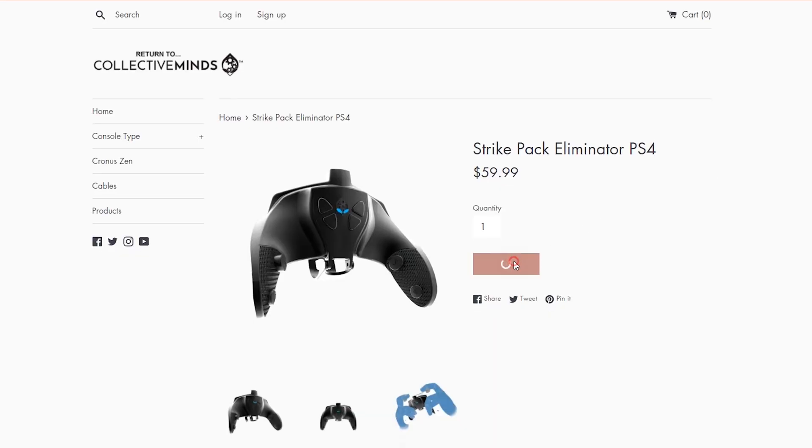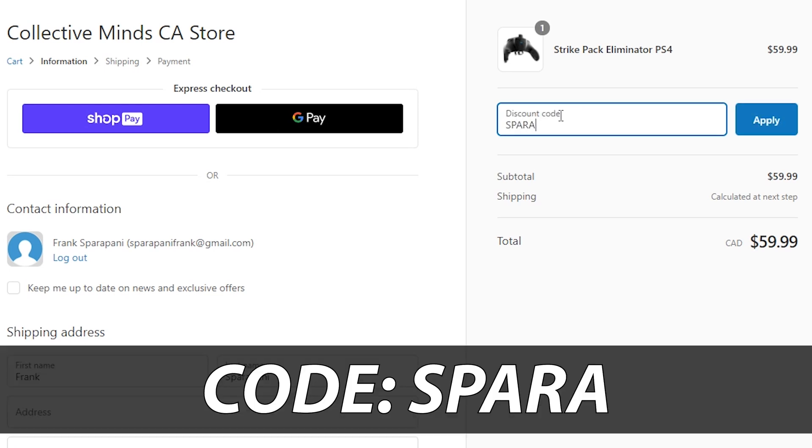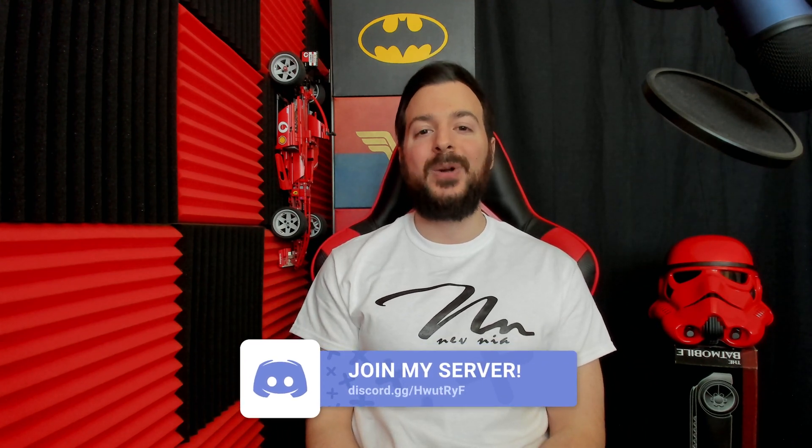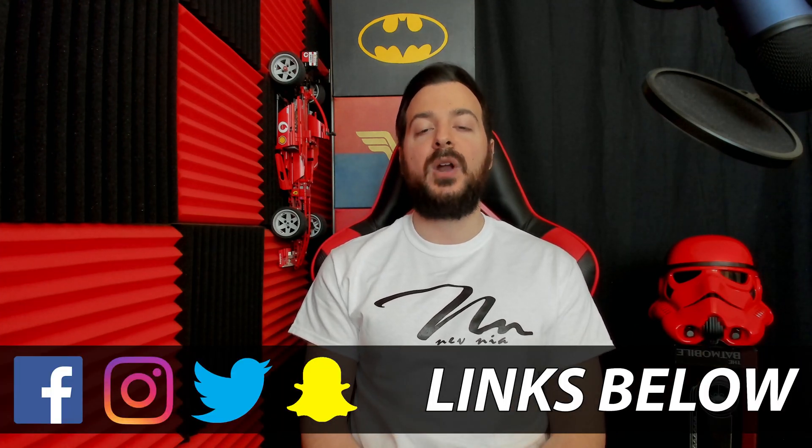In today's video I'm going to be explaining everything you need to know from A to Z. As always, I'll be leaving timestamps down below in the description so you can skip to whichever part you want. If you're looking to purchase a Stripe Pack Eliminator or any Collective Minds products, head over to the Collective Minds website and use code SPARA at checkout to save 10% off.